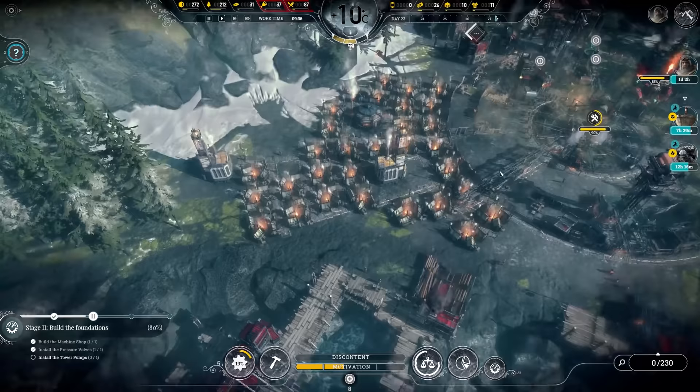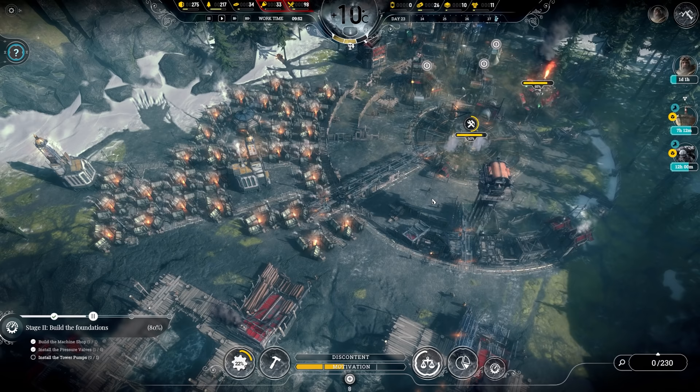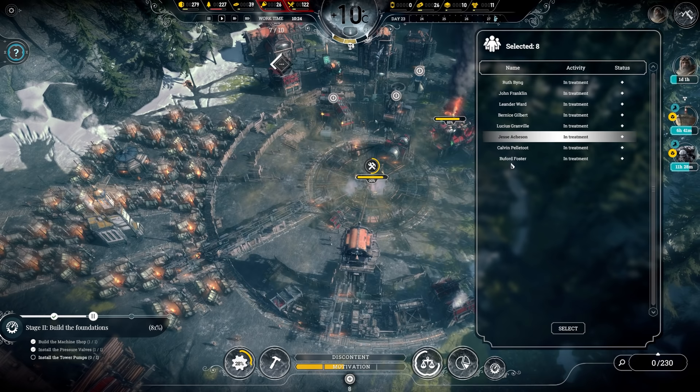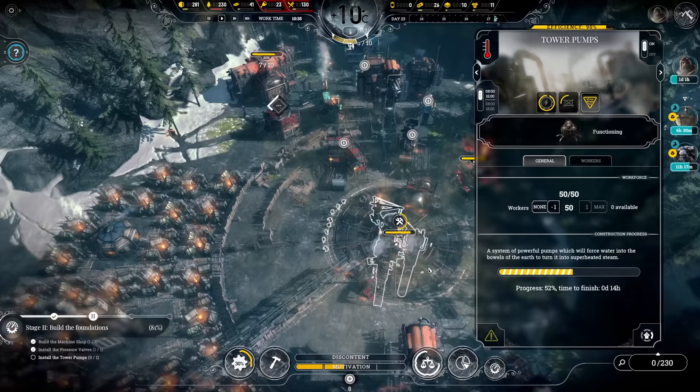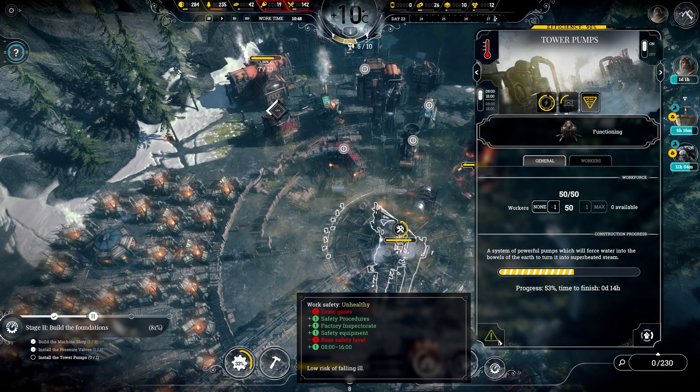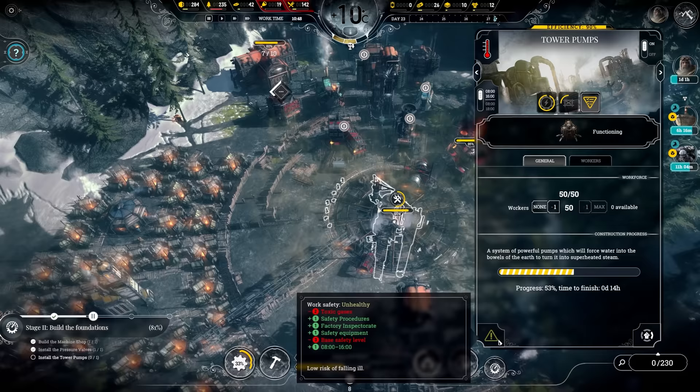At least we kept food going as well. That first food delivery — there's 12 hours and they're getting here with 80. We are just keeping an even keel with food. Tomorrow, at least when motivation dips again, we can activate the evening service because the overseer motivation is going to drop off a cliff. There's no engineers sick, I don't think. 53% — time to finish 14 hours. Strike chance one. Safety is unhealthy — what changed? I'm not sure what changed. Public house is inoperative. I want them to stay safe, so turning this back on.